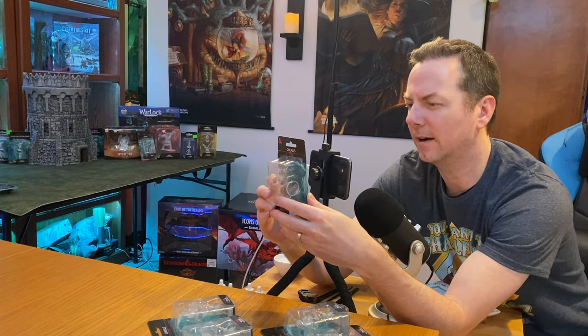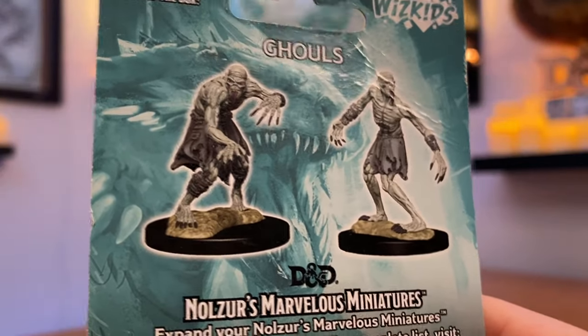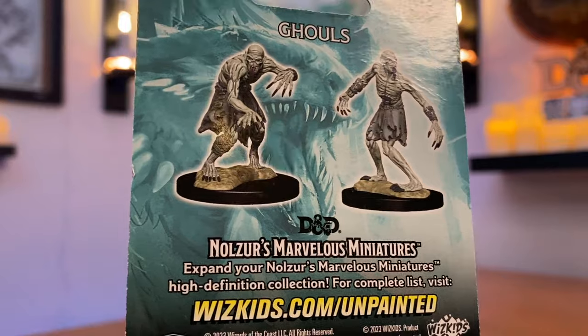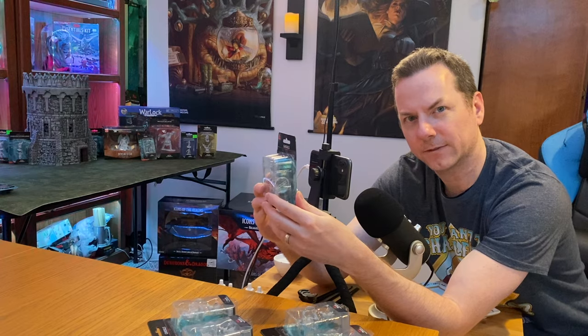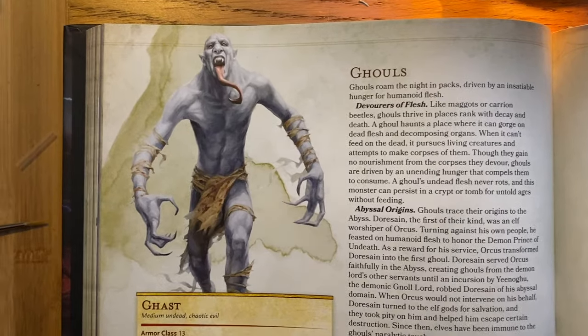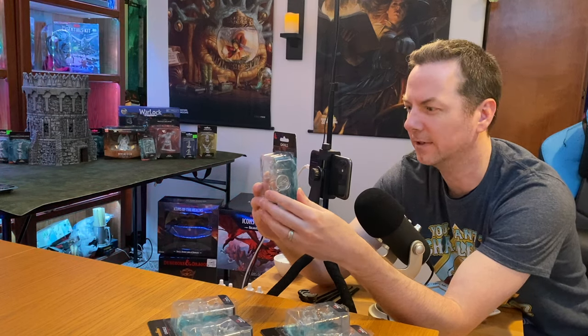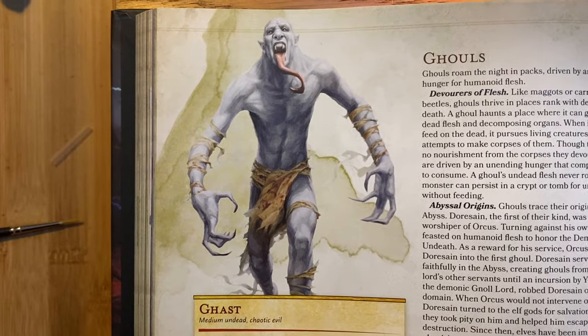I can't see the colors too well. Are they supposed to look ash white or ash gray completely, and their clothes? Their claws look black, I can see their tongue, there's detail in the picture. I'm actually going to use the Monster Manual as a reference. I'm showing you a picture on screen — that's a ghast, which is a more powerful version of a ghoul, but they're going to be the same color, I believe.